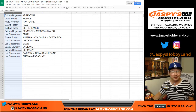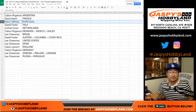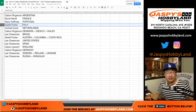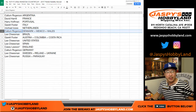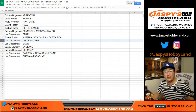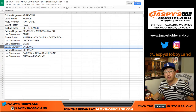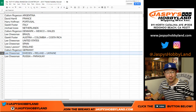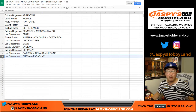Callum with Argentina. David H. with France. Harry with Portugal. Garrett with Italy. Michael Ossi with the Netherlands. Callum with Denmark, Mexico, and Wales. Lee with Brazil. Garrett with Austria, Colombia, and Costa Rica. Lee with the United States. Lee also with Spain. Casey — last spot — England, the three lions. Callum with Germany. Lee with Sweden. Ireland, Ukraine. Lee with Russia and Paraguay.